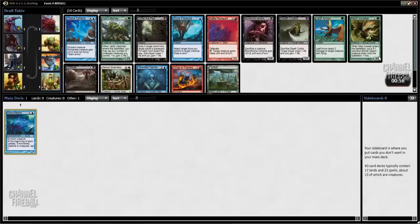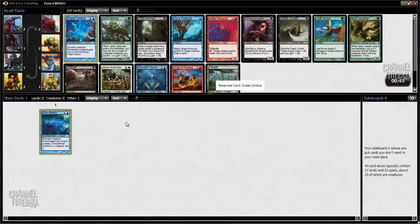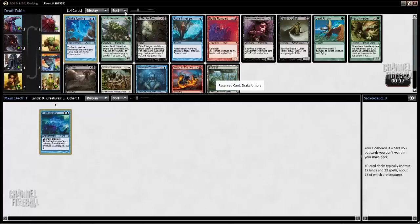The two best cards in the pack are a blue card and a green card. Ness Invader would go great with a Kozilek's Predator, but I'm just going to take the Drake Umbra and stay in one color for now. I usually like to end up three colors in Rise. There's enough good fixing between Prophetic Prism and Evolving Wilds that it's really easy to end up in three colors, but it's still worth sticking to a few colors early on. Drake Umbra basically turns your creature into a dragon for five mana, so it's pretty absurd.